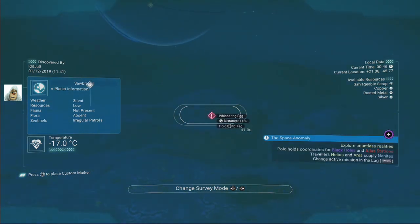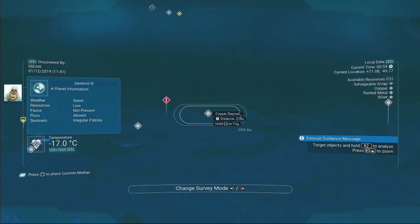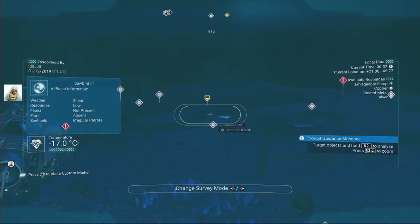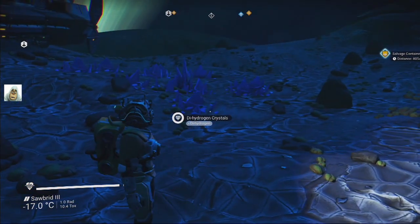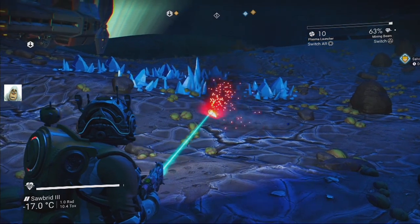Whispering egg. Oh. Wait — they've changed it. Okay. Rusty metal. Copper. Just rusty metal basically. Let's go get the salvage. Oh, look at that. Blue, right in front of me. Correct gun. Get some blue.